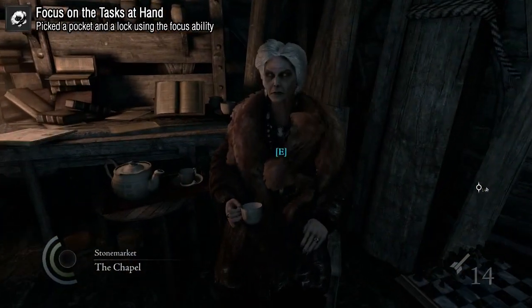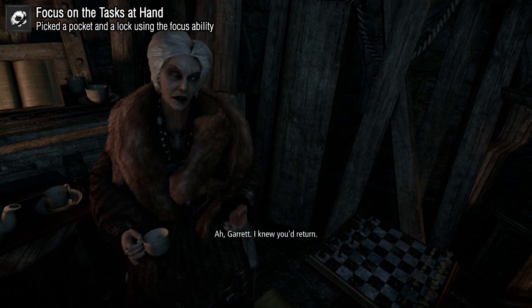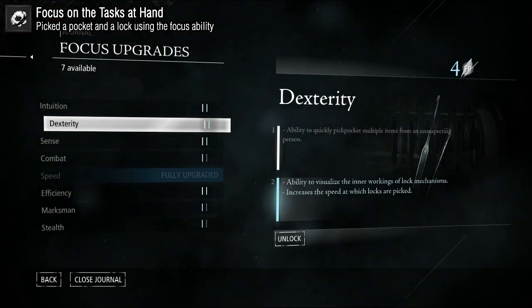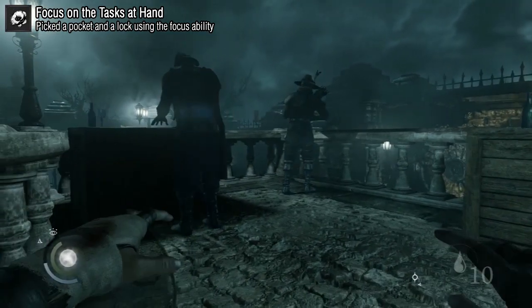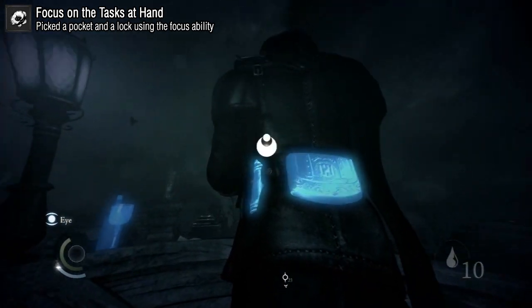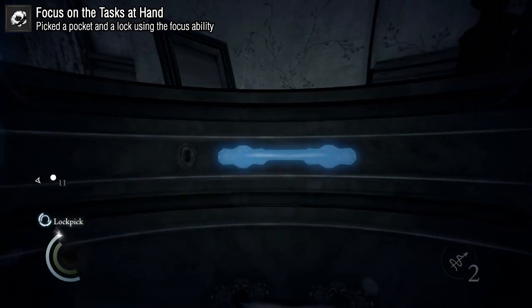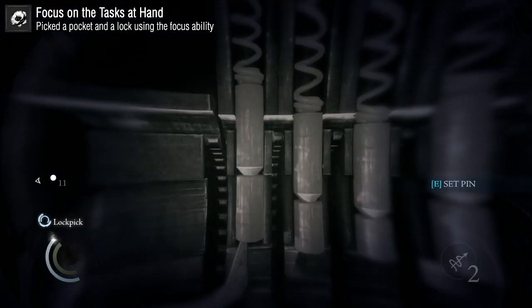Focus on the Tasks at Hand requires two levels of dexterity. If you don't have enough focus points, go visit the old lady, give her some money, she gives you focus points, and then you can unlock those two levels of dexterity. Then use focus to pick a pocket and pick a lock. You don't have to do this fast or in order — you can pick a pocket in one chapter and pick a lock in a different chapter. As long as you do both using focus, you'll get it.